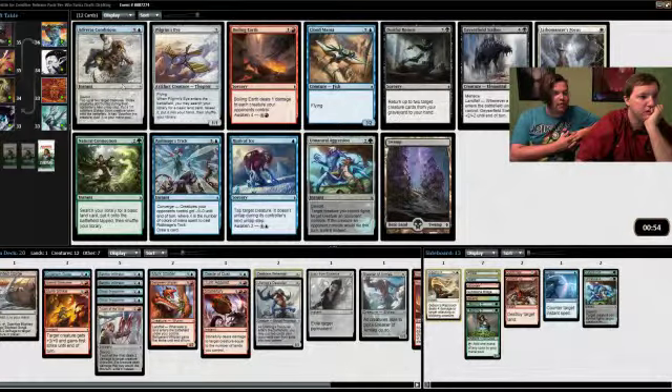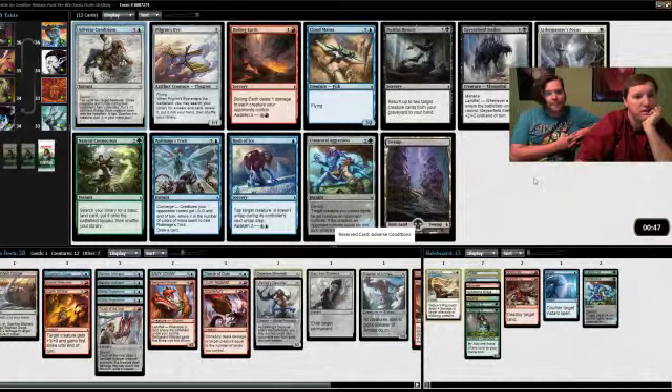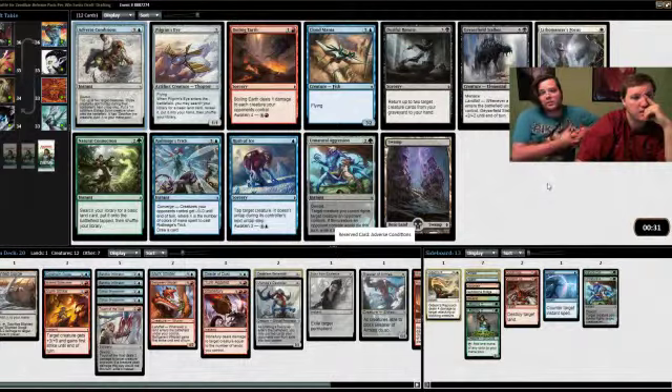We have four really expensive cards already and I'm not sure we can play all of them — we'll probably end up cutting the Scour or the Despoiler. Adverse Conditions is worth playing and I think it's the best card. I like it or we can take Pilgrim's Eye which gives us a land. I would rather have Adverse Conditions — we only have two four-drops, so it fits in the curve. Royal Mage's Trick is pretty good but not for our deck.